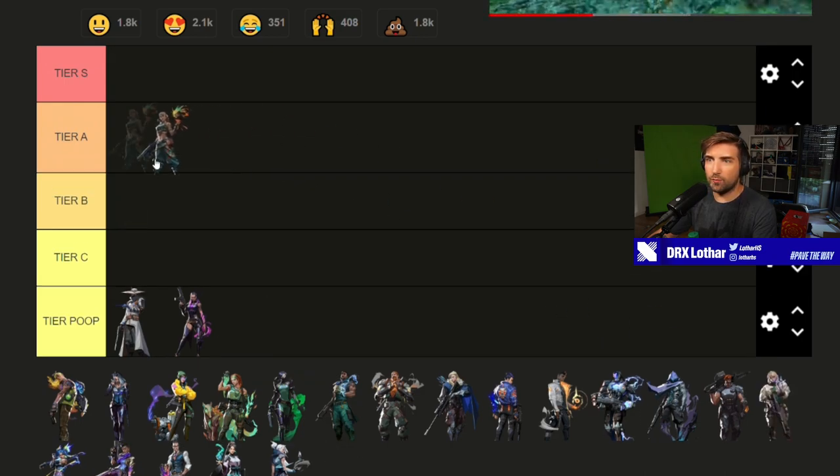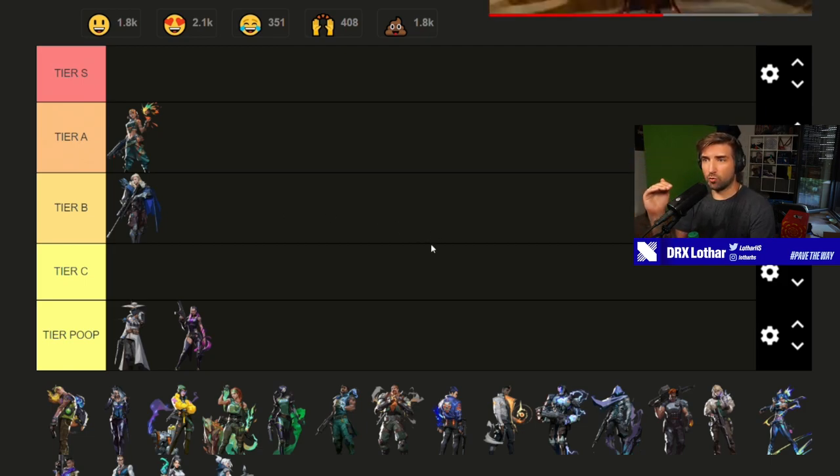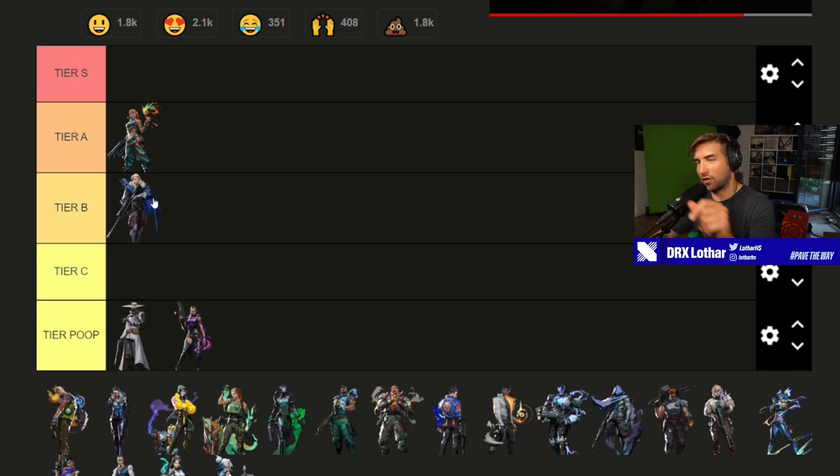We'll put Raze in tier A for now. The raw power of this ult presents lethal damage and scares away players. The only problem is it's eight orbs, which is why it's tier A and not S. Sova I'd put just below Showstopper — it's kind of similar in that it presents lethal damage if you hit someone twice, it showcases your position which is bad, but you don't have to put yourself at risk. It can also be an initiation tool, so it's not terrible, but the eight orbs makes it slightly less powerful than Raze.